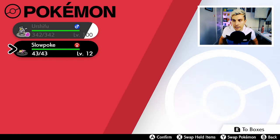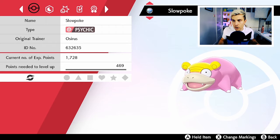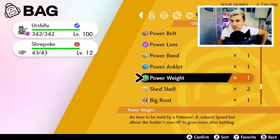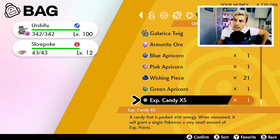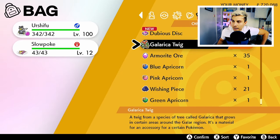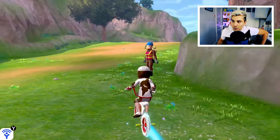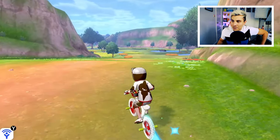We are in the dojo and I've already got a Galarian Slowpoke in my party ready to evolve. All we need to do is find a few items first. The item we need is a special item that randomly spawns within the Isle of Armour, and it is called the Galerica Twig. I've found it a bit of a tongue twister, but that's what we're going with.